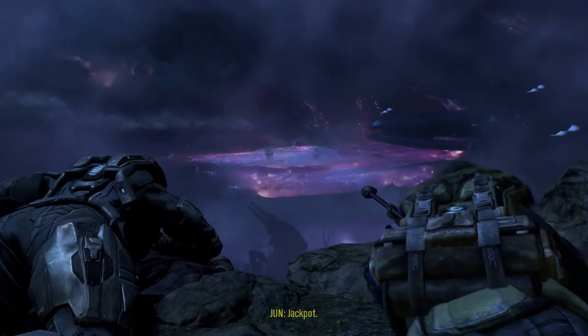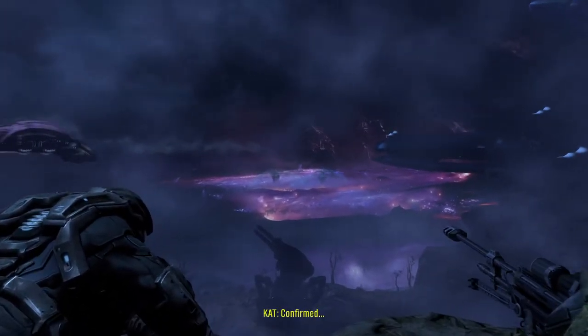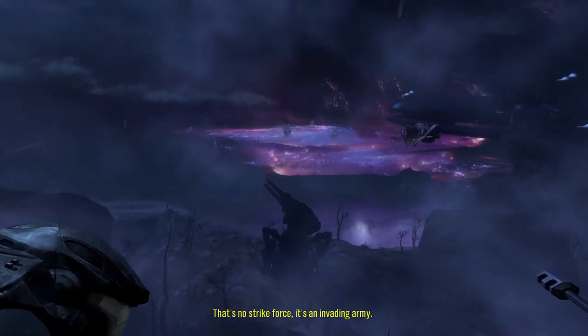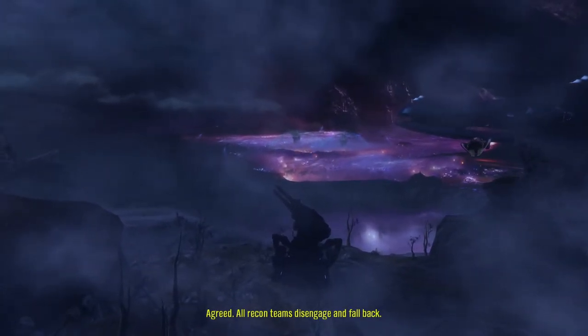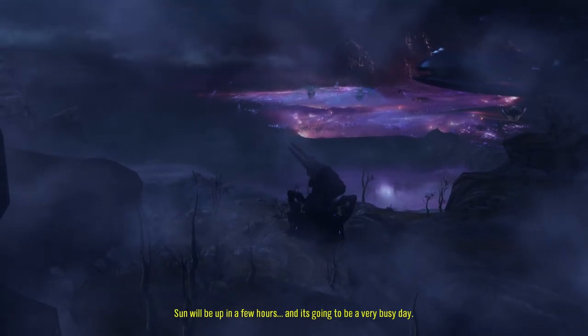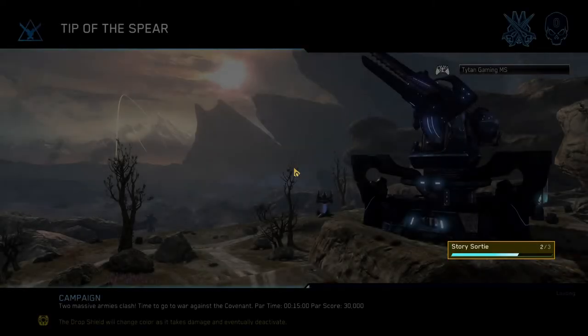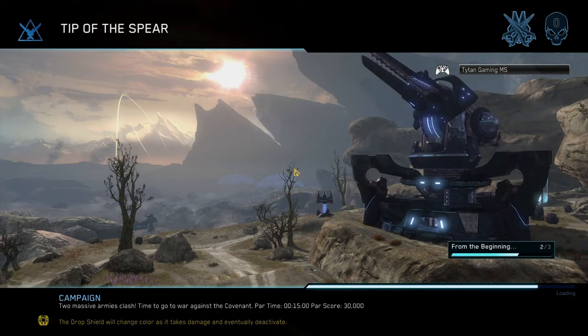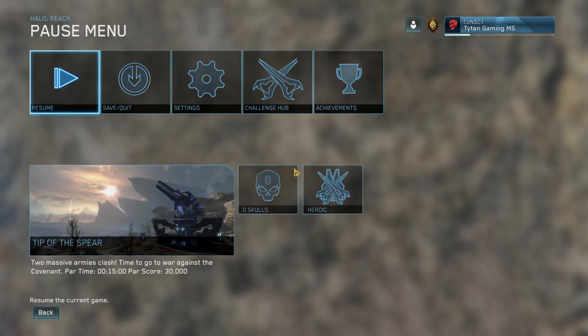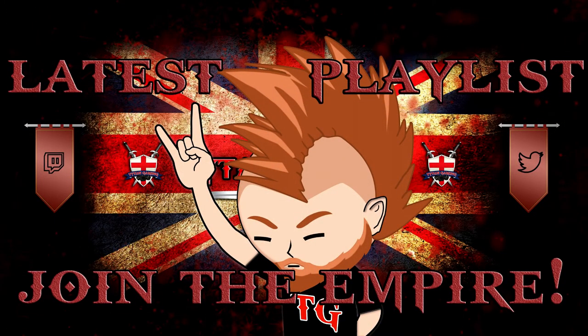Transmitting visual - you've seen this? Confirmed - receiving Noble Three and Noble Six, live visual of a Covenant strike force. It's no strike force - it's an invading army. If we're going to smother this, we need to go in hard and fast. Agreed - all recon teams disengage and fall back. We'll be up in a few hours and it's going to be a very busy day. Tomorrow is going to be very busy - looks like the Covenant are here for a full-on invasion, not just a little peek. Things are going to get hectic on Reach. Anyway guys, that's going to have to wait till next time - thank you very much for watching.